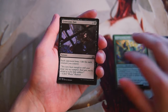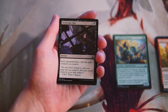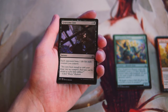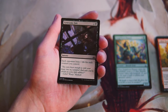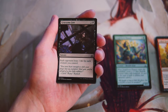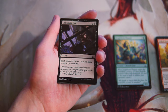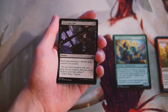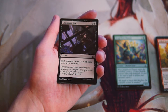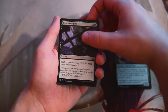Gruesome Fate is two and a black for a sorcery — each opponent loses one life for each creature you control. I'm not really a fan of this card. It's probably mostly for the pirates deck, since it's sort of the go-wide black deck. Vampires would also be great for it since they also go wide with tokens and things like that. Either way, it's fine but really not great — very uninteresting in terms of an actual draft card.